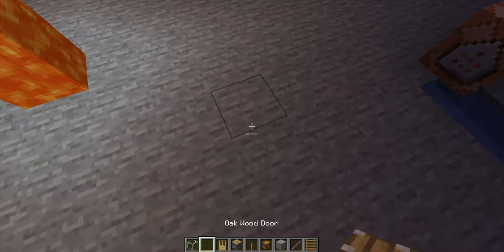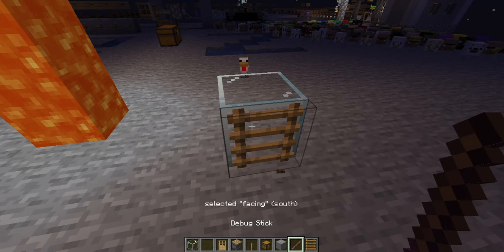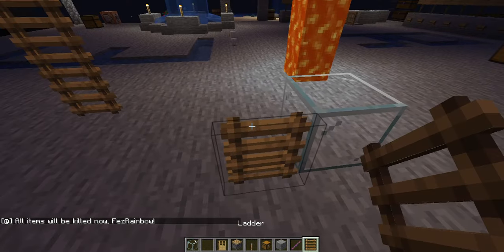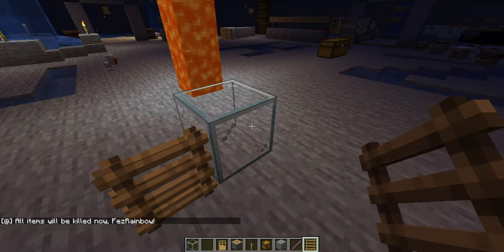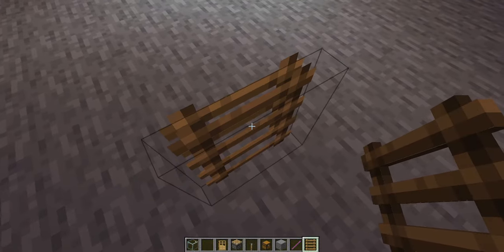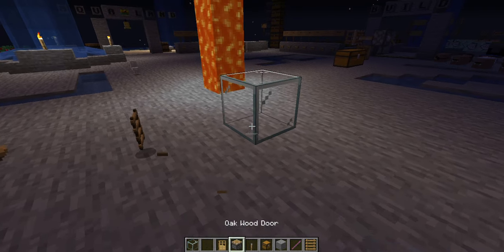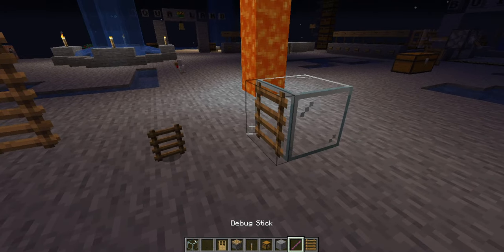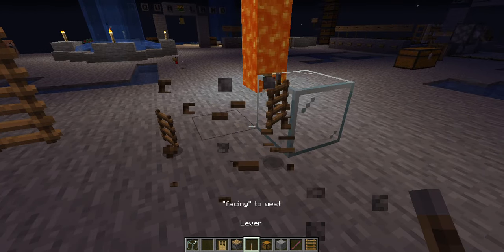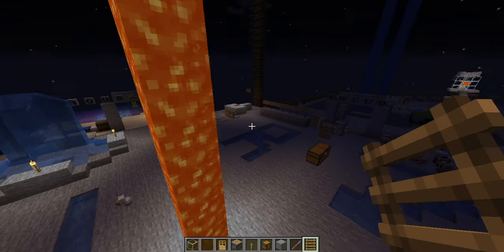Ladders — really simple. Place any block that has a solid face like this. Set its facing to however you want, and then simply place a ladder. It's that simple. Ladders technically have a solid face on their back, so yeah — use this information for whatever you want, really. Don't try to place a lever on a floating ladder; it just destroys both of them.